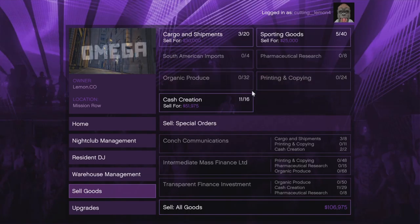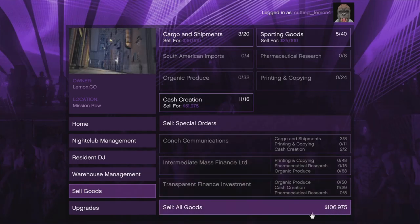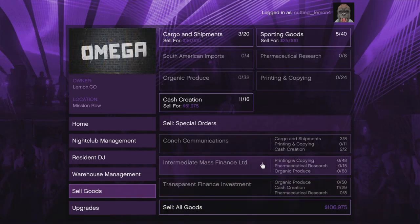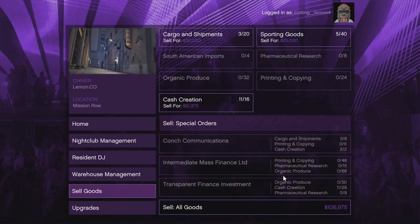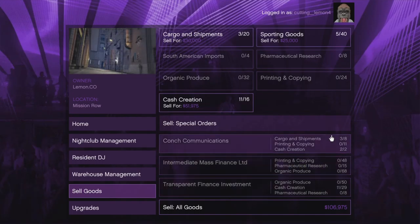These will passively produce goods without you having to pay anything. Eventually you can see I have 106,000 in it. There are special offers that might get you more money if you have everything they need — for example organic produce shows 0 out of 50. Generally I'd say don't worry about this.